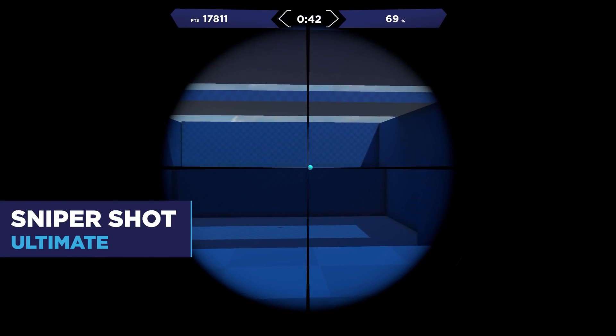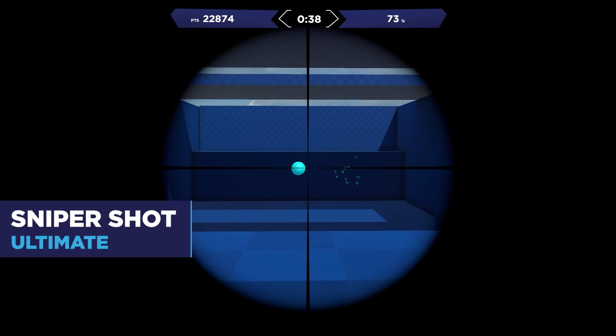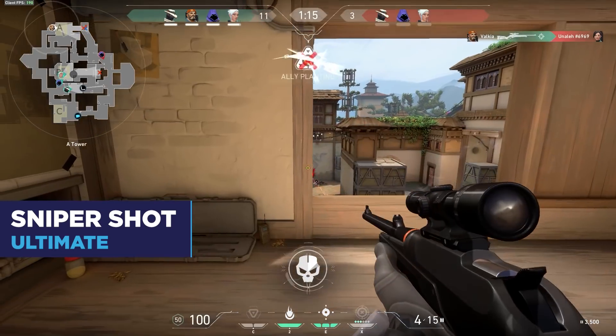If you love playing the Operator, then Sniper Shot Ultimate is the task to help keep your flicks on point. Orbs of various sizes will spawn in motion and you'll have to track and flick to take them down. It's also a great task for practicing the Marshal.